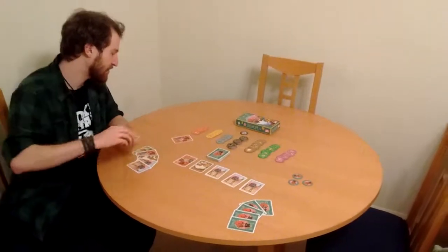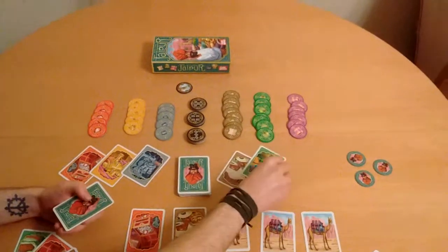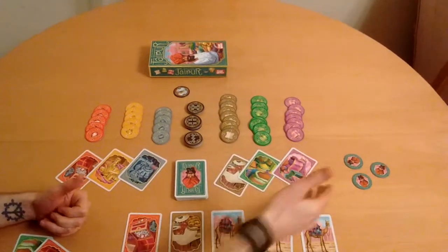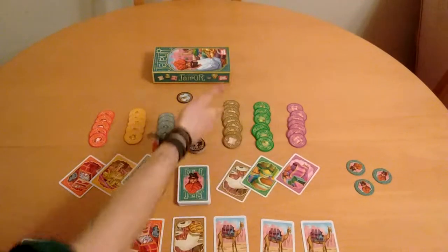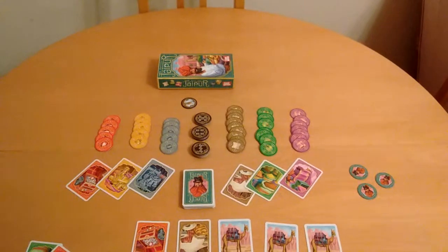These are diamonds, gold, silver, leather, spice, and cloth, all of which are denoted by a colour card and a number of tokens with the rupee value of that good on them.